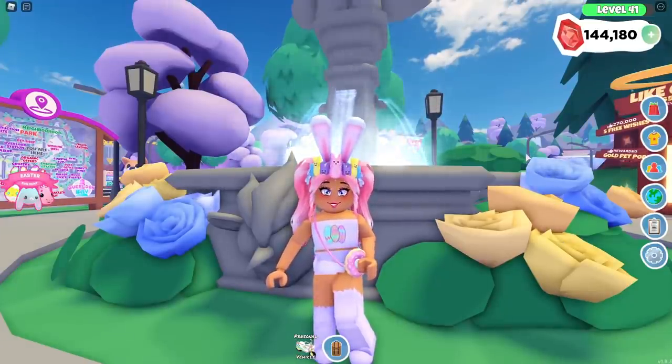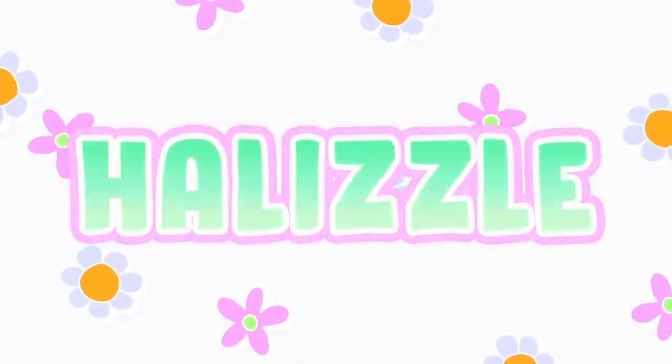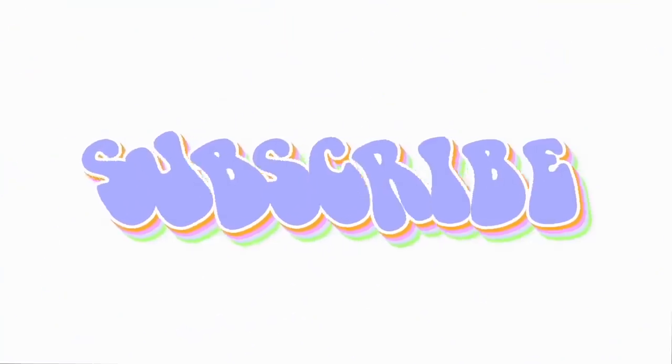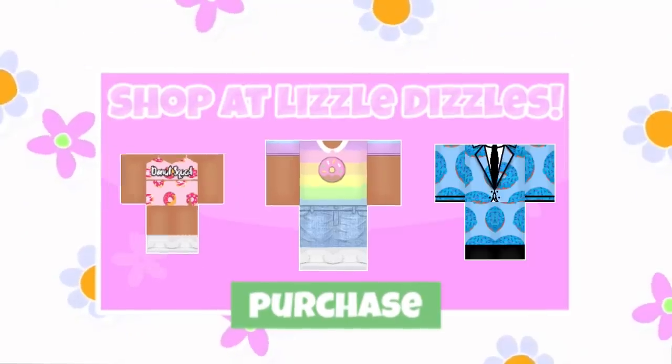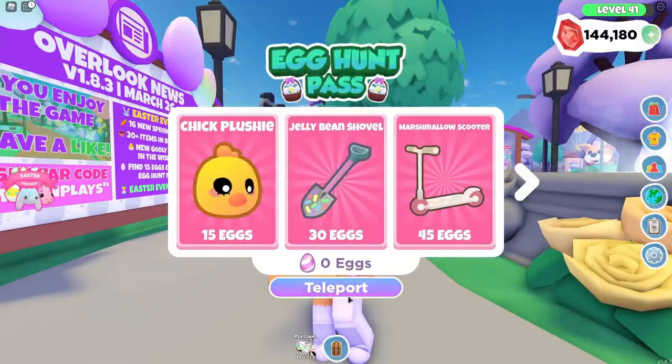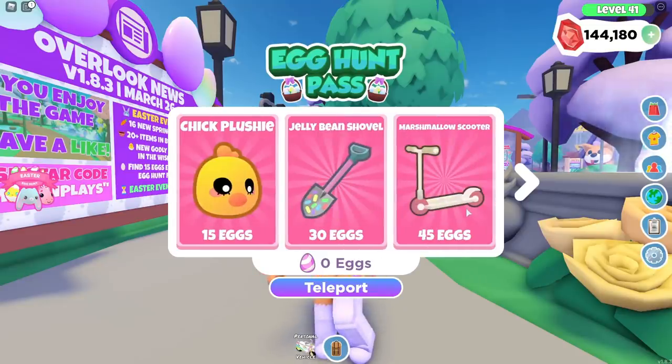Hi guys, welcome back to another video! Today we are in Overlook Bay and we're going to be finding some Easter egg locations for the Overlook Bay Easter egg hunt. If we go right here to this button, we're able to see all the items that we can obtain through finding Easter eggs. I don't think I found all the locations just yet, but as you can see, we can find a lot of Easter eggs.